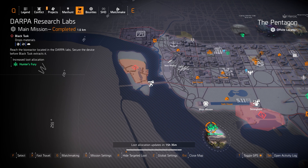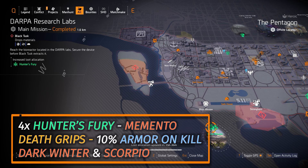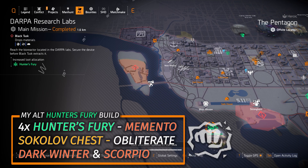And then Hunter's Fury at DARPA Research Labs — probably my favorite build in this entire game right now, in the top title card right now. It's four pieces of Hunter's Fury, the Memento Backpack, and the Death Grip Gloves with 10% armor on kill. I always run the Dark Winter and the Scorpio with that — three armor cores, four weapon cores, and a skill tier from the Memento Backpack. As an alternative, run four pieces of Hunter's Fury with a Sokolov chest with Intimidate or Obliterate and the Memento Backpack, with the same weapons and cores.